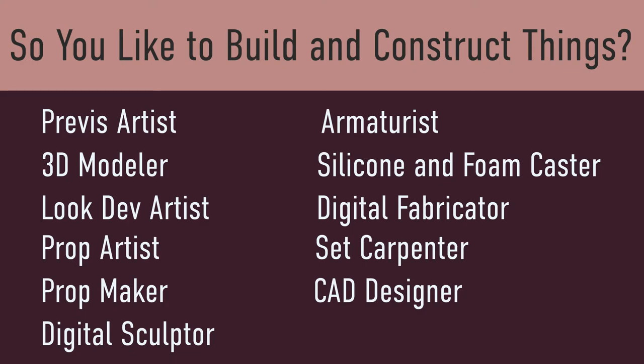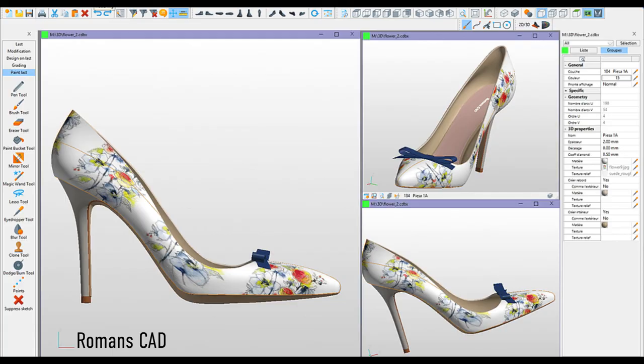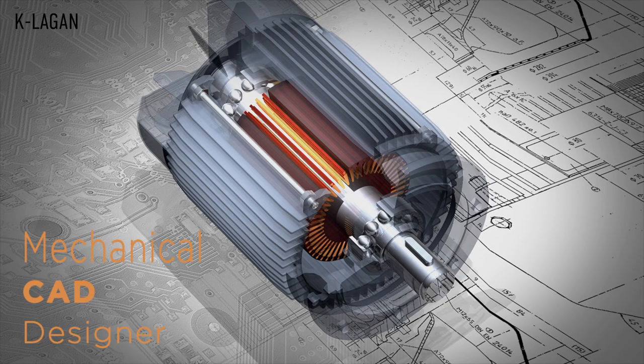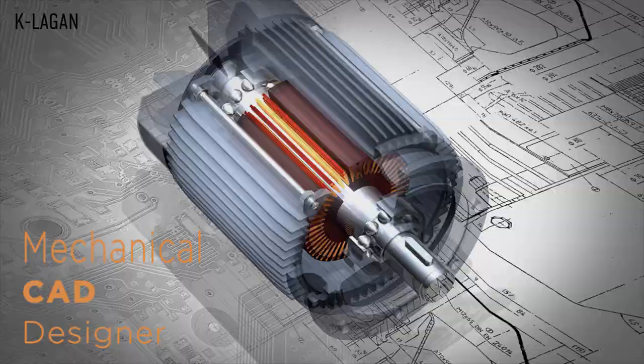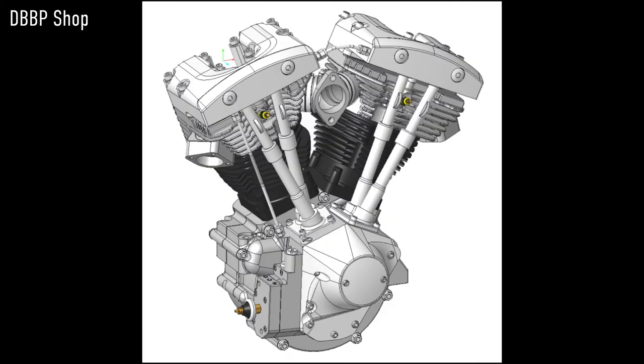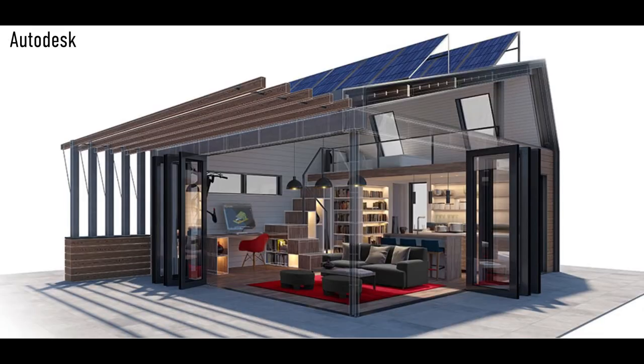CAD Designer. A CAD Designer generates technical drawings that will aid in the building or manufacturing of many things. As a CAD Designer, you may work with architects or civil engineers to design blueprints for projects like buildings or bridges, or you may work with manufacturers to create precise technical drawings of products and production. So you like to build and construct things — I hope that helped!